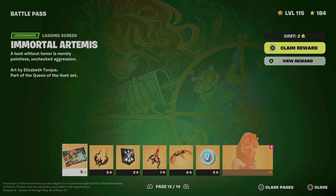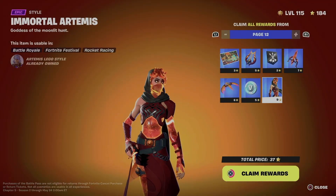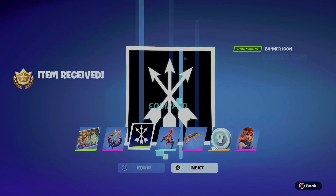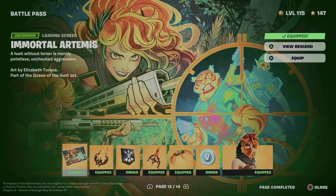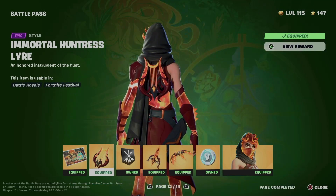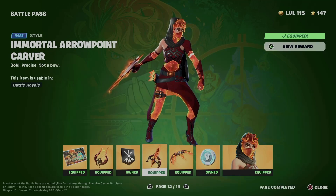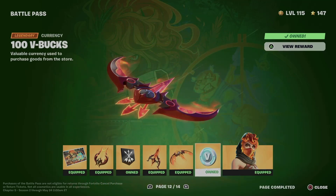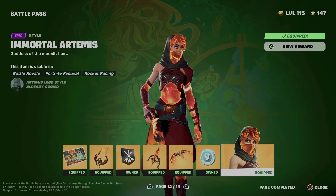Moving on to page twelve, which has another style for this skin. We claim the whole thing right away, equip everything, get some V-Bucks and the skin. We got this awesome loading screen, a style for the skin, a banner icon — not that great — another style, a style for the glider, some V-Bucks, and the awesome skin.